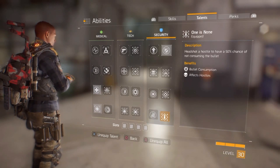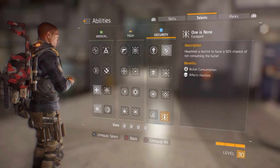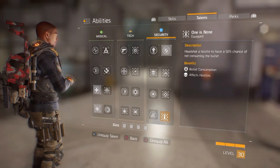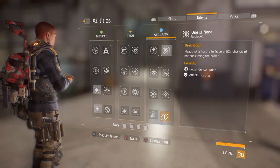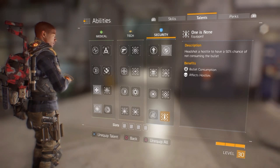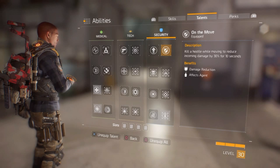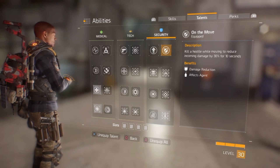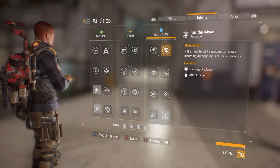One is None: on headshots to a hostile, I have a 50% chance to not consume a bullet — that's really nice, especially if you like sniper rifles and you're good at precision shots. And On the Move: heal a hostile while moving to reduce incoming damage by 30%.